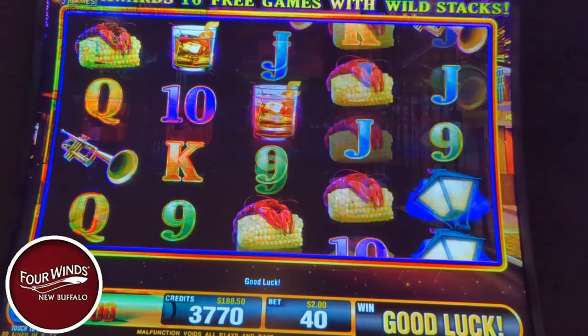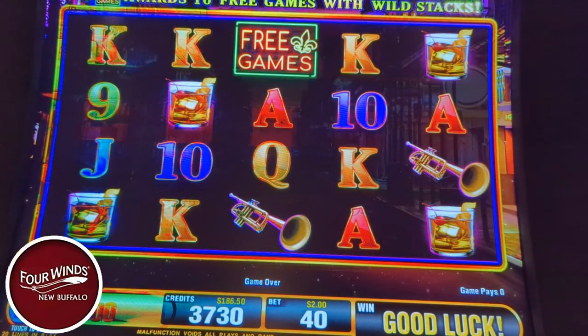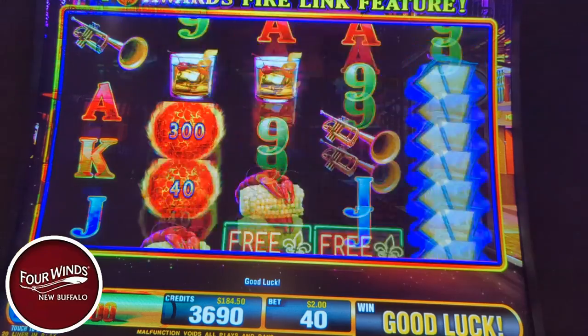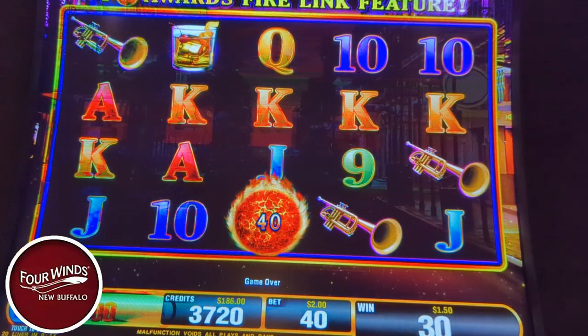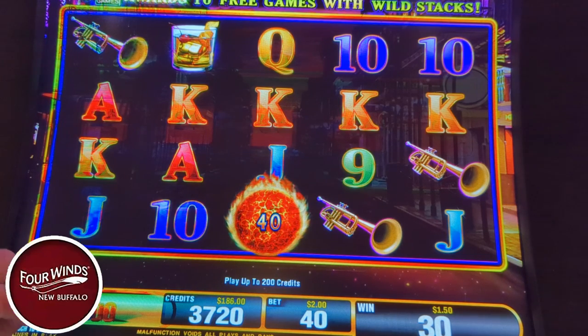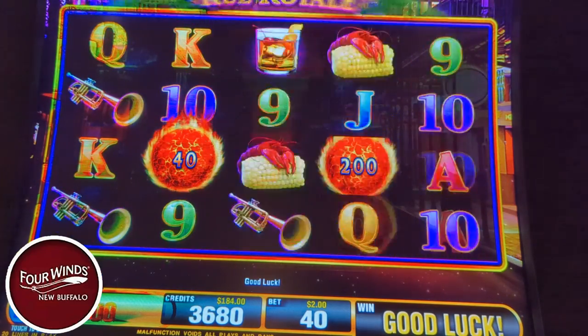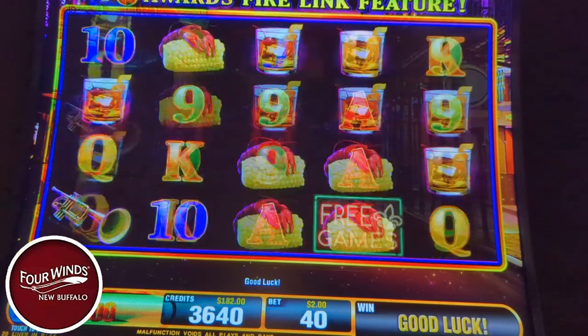I haven't hit a bonus, I'm getting killed, and I'm down to my last $40. When I stuck in the $100 I decided to play $5 bets — that's 100 credits on the nickel. Down to my last $40, I'm like, okay, I can either do eight more spins at this $5 bet, or I can take a chance and max bet at $10.